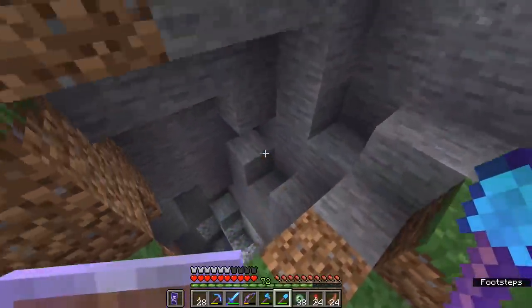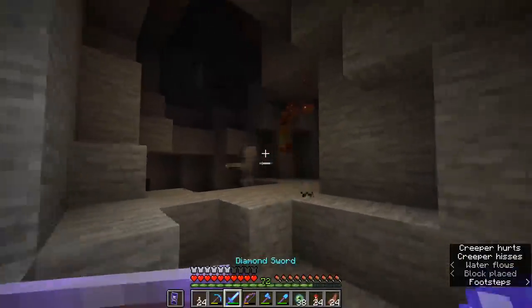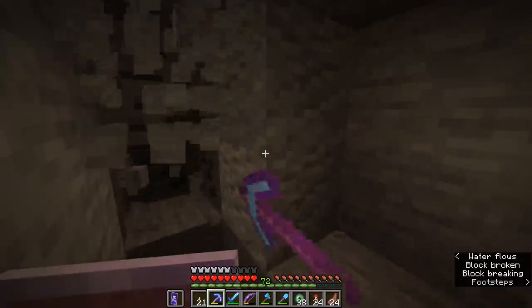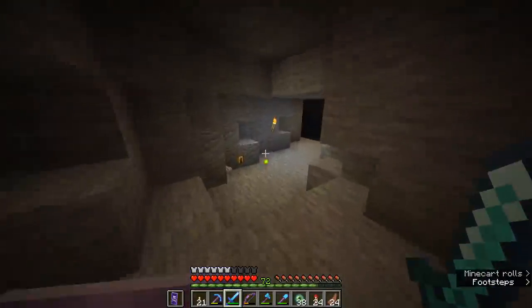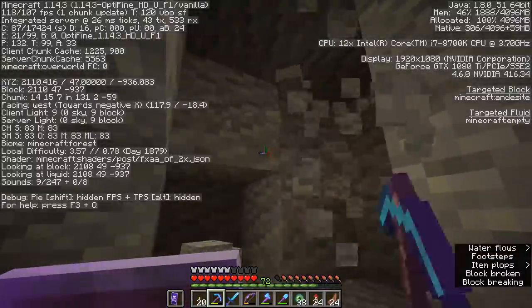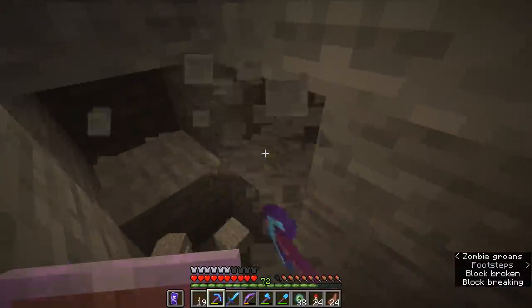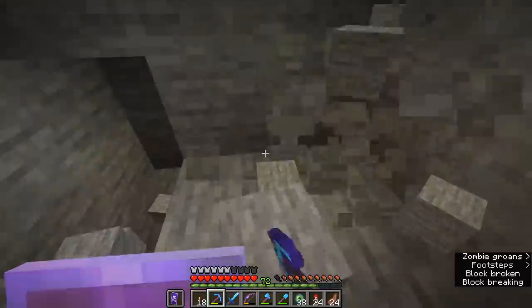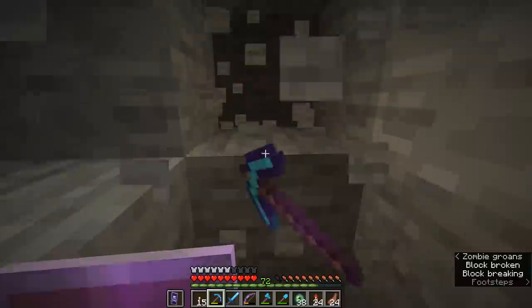Heading to the top of the hill and throwing another ender pearl to triangulate the position — it looks like it's coming to rest somewhere over this hill. There even looks like a cave entrance here. This is perfect stronghold exploration territory. We might need to dig back around, but this looks like a substantial cave system that could lead us to the stronghold. I'm hearing zombie noises and skeleton noises from this direction, so that might be one of the stronghold corridors. I'm going to dig down a little further since strongholds typically generate lower in the world.